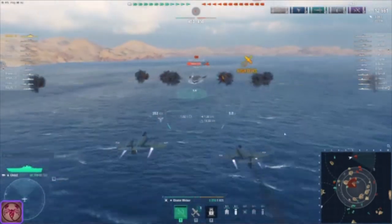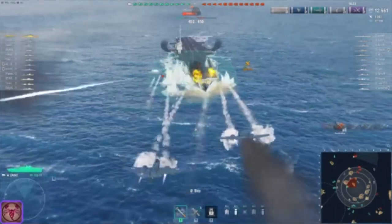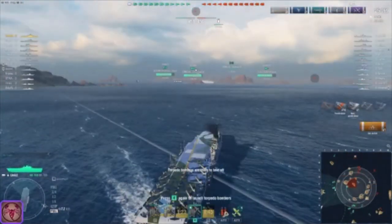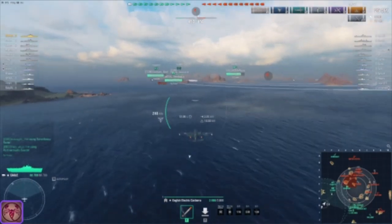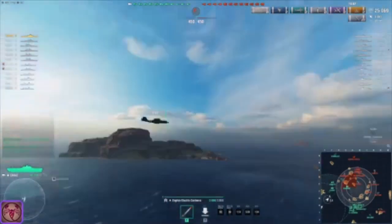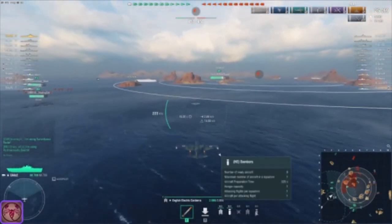As you'll see, the rocket dispersion is a bit weird, but you get 40 rockets and we chunked the United States for some good damage. Now this is the English Electric Canberra — one of the torpedo bombers. The other one still takes a lot to recharge. Let's throw the torps on the Incomparable.